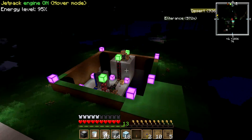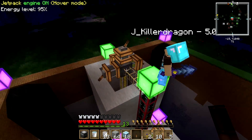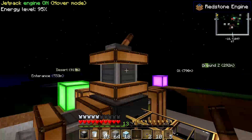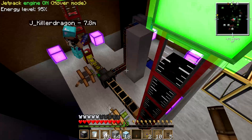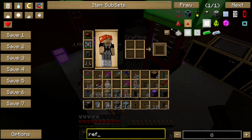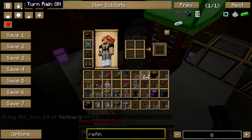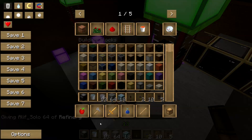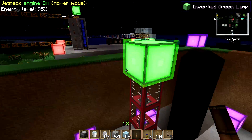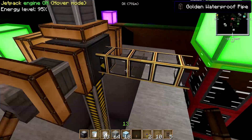If you guys have any questions about the refinery or the quarry and how those work — I know I ran through the refinery pretty quick — all these are really easy to make, like the pump, the redstone engine, the refinery. You guys can look it up in the item management. Click on it and it tells you how to make it. Anyway, you guys get the idea — just go to item management and figure out how to make them, and the contraption is right here for you to check out.